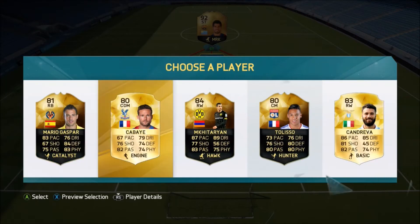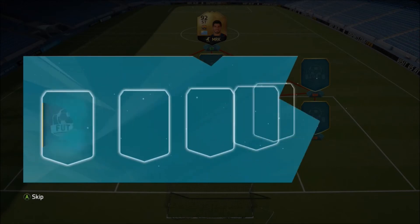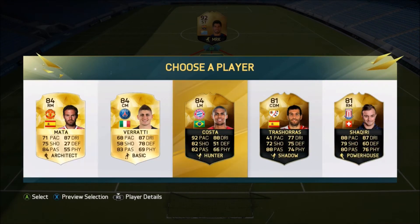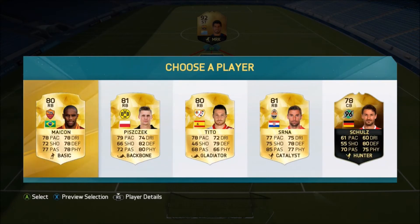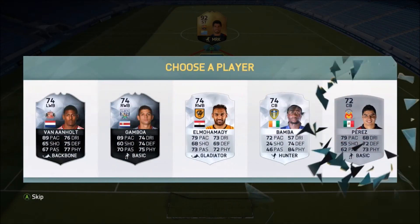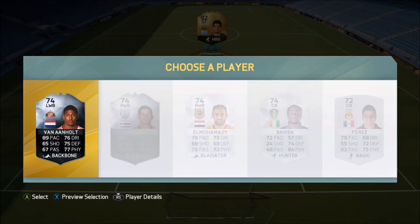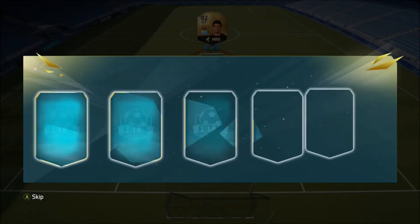Moving on to the bench now. I'll take a Mario Gaspar — he's not too bad. It's Man of the Match Depay or Mkhitaryan for the rating — I think I'll take Mkhitaryan. For the Suarez slot I'll take him again. I've had quite a few Man of the Matches pop up but none I really feel like taking. I'll take Tito just in case. We haven't really had any good players after that Ronaldo, so we don't get anyone great here either. I'll take Van Aanholt.